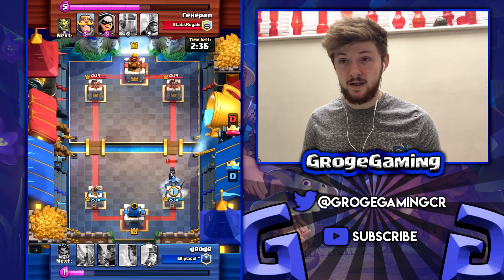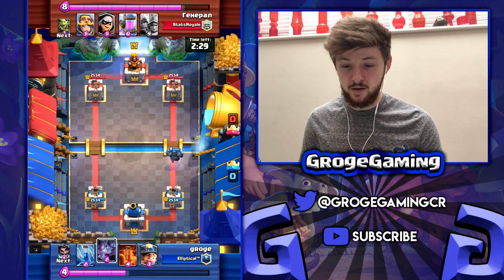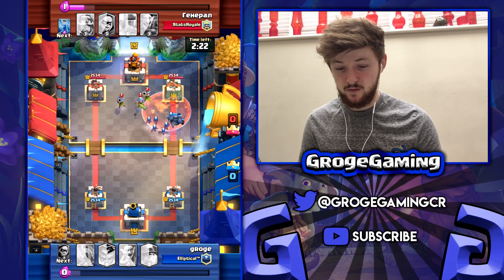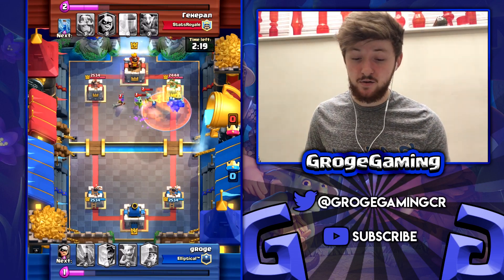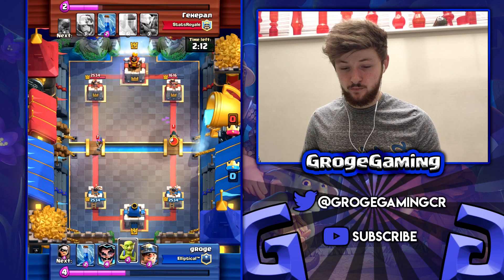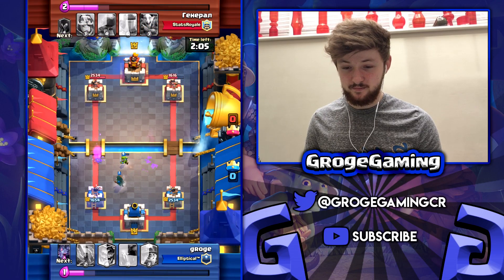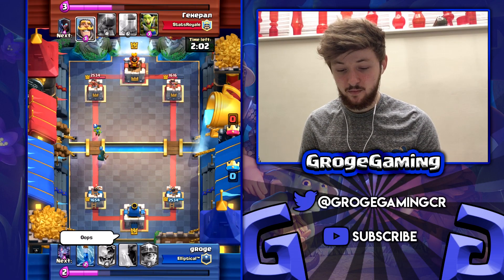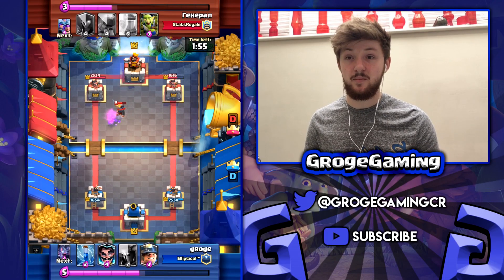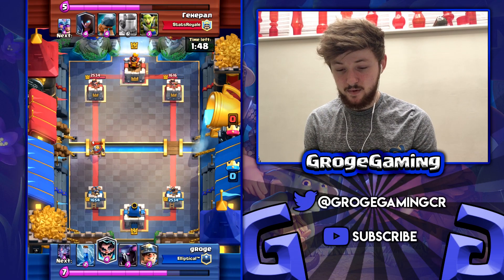I definitely had to use the PEKKA there just to clear things up, which cost a fair bit of elixir to defend, but I wasn't too bothered because it was fairly early on. This is going to be some pretty decent Poison value and we're going to get a swing on the tower — that's six or four on those Musketeers. I probably should have just left the left side to do its own thing; the Goblins would have been fine by themselves for the Bandit. We've got a nice elixir lead now.